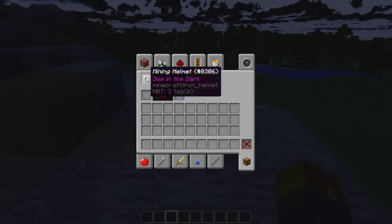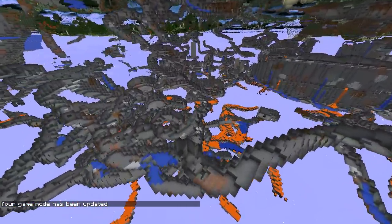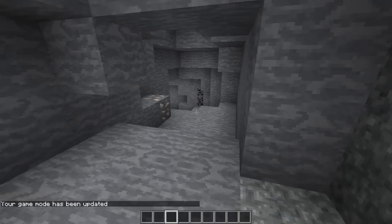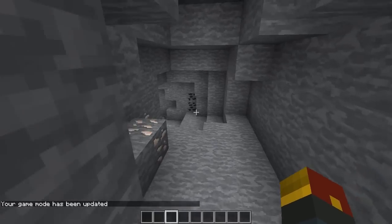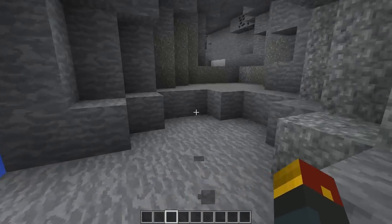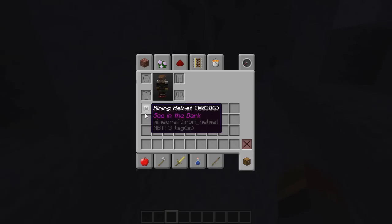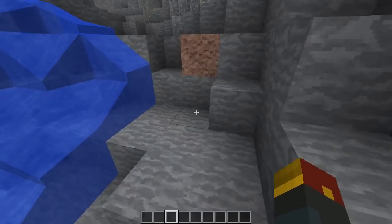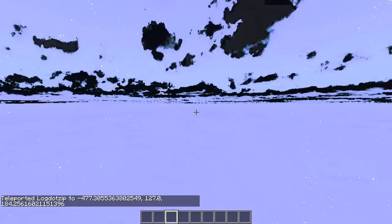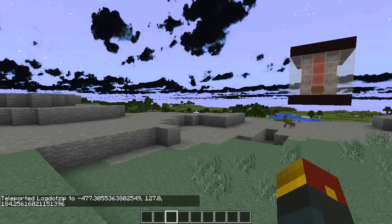We're going to wear it again and go into spectator mode to find a cave system. We have zero torches, we'll take off the night vision, and you'll see what happens. We're losing the night vision slowly but surely — 4, 3, 2, 1 — and then it is now dark. Keep in mind: when you wear the mining helmet you'll get night vision, but that does not prevent mobs from spawning. So it is not a total torch replacement. That is something to keep in mind. The mining helmet is, in fact, unbreakable.